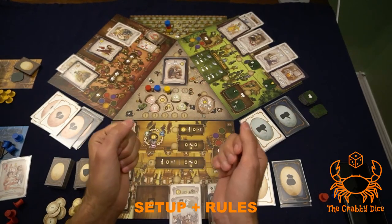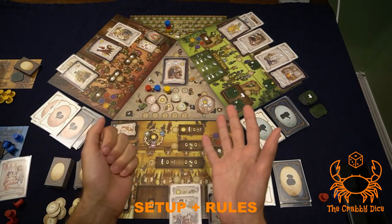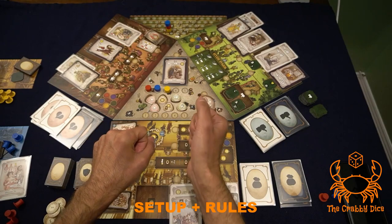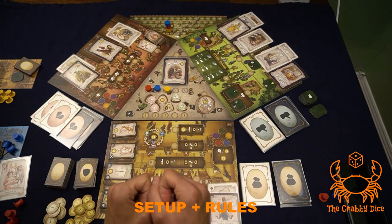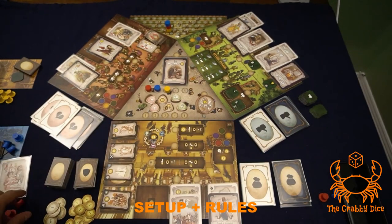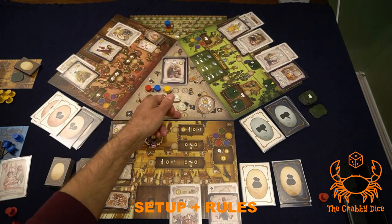Now let's talk about the phases of a round. Normally there are five — there could be six if you're playing with certain modules. Phase one is setup: you just flip over the next card on the main board. Phase two is placing your errand boys, which is the worker placement aspect. We'll tackle individual modules separately, but on the main board you can go straight up to take the card into your hand.